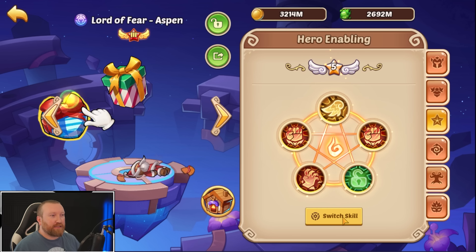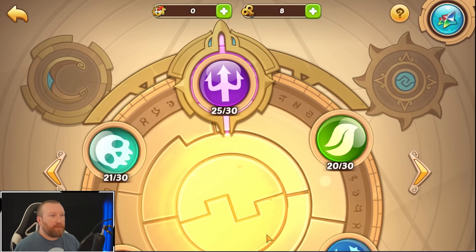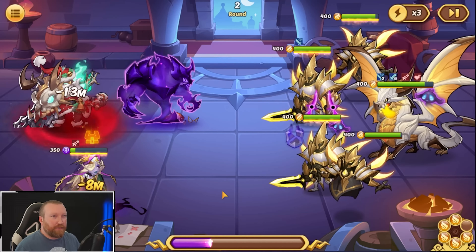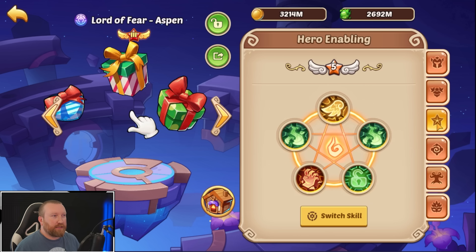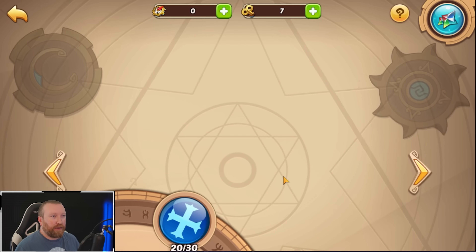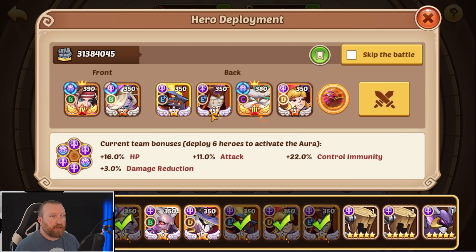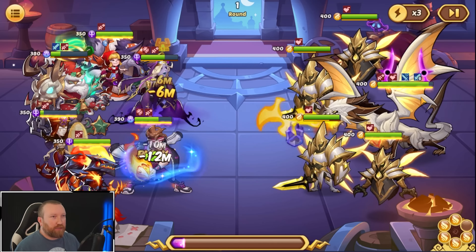He does need to be faster — let's see if the speed nodes are enough. Just testing to see if he can kill the boss immediately. Nope, they all still go before Lord of Fear Aspen — we definitely need him to have speed. Okay, so we're gonna have to stick with the speed-attack setup, then roll back to the pure attack setup. We're going to put Mockman into the front row.